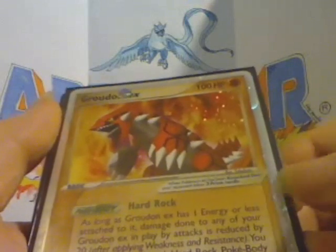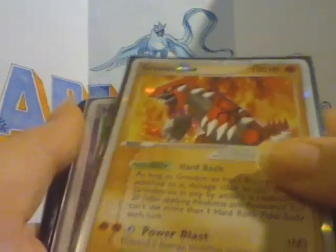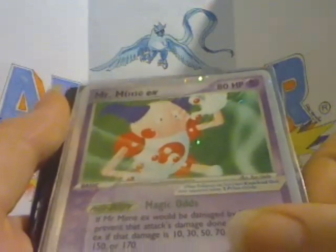Deoxys — this was an extra. Groudon was part of a trade for one of my EXs and it's got a crease across here, so I was kind of disappointed about that. Mr. Mime EX — I bought from PokeRedland CA for $1.